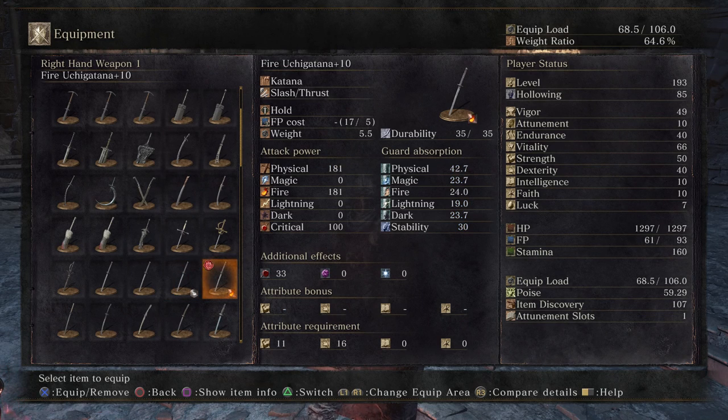When we look at the last one, we're looking at a fire uchi katana plus 10. Under the attribute bonus, everything has been completely erased — it has a base damage of 181 physical and 181 fire. Early on in the game these are excellent weapons to use because they tend to do much more damage, since frankly you don't have a lot of strength, dexterity, intelligence, or faith to really take advantage of weapon scaling.